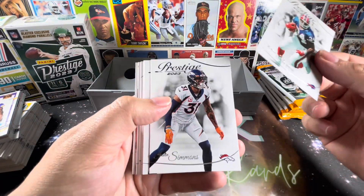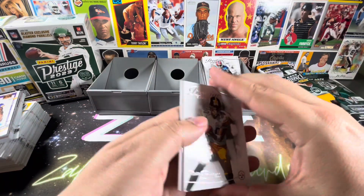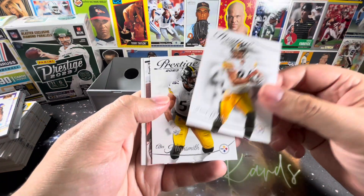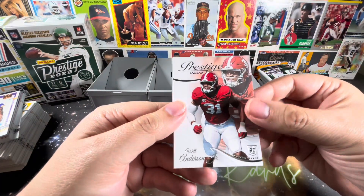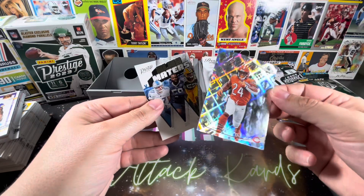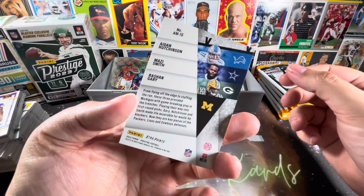And we kick off with Thurman Thomas. Simmons. I really love the design of these — I really hope they don't change a lot about these. I think they're awesome the way that they are. Maybe make the names a little easier to read. Will Anderson Jr. — he seems to be my guy. Khalil Herbert on the extra points. Very nice. And the alma maters — Aidan Hutchinson, Mozzie Smith, and Rashawn Gary. All went to Michigan.